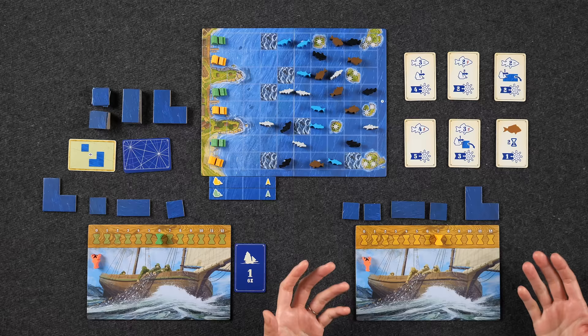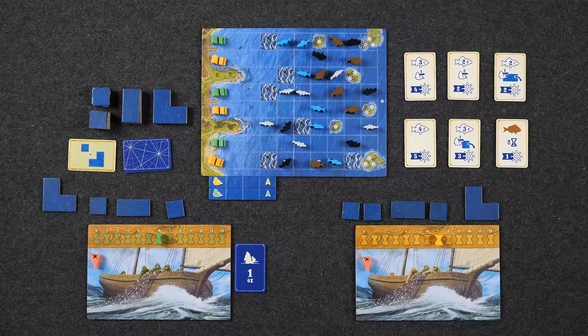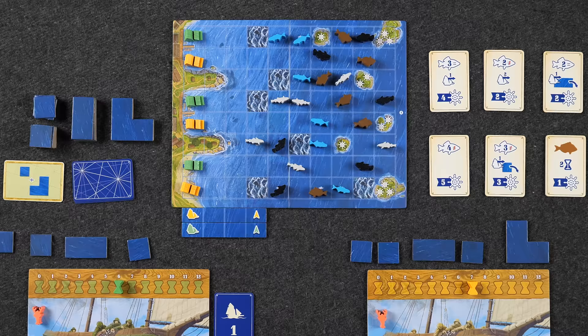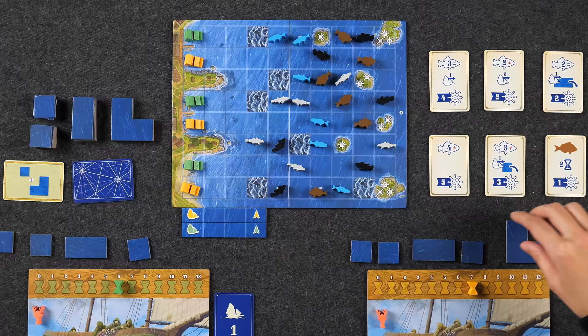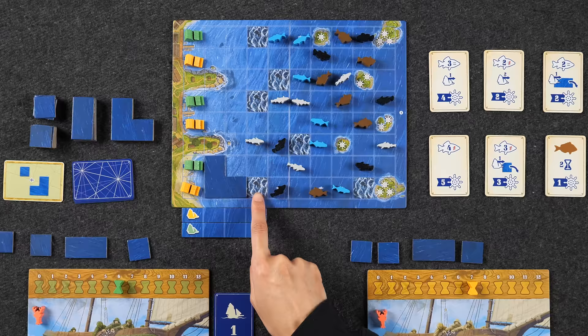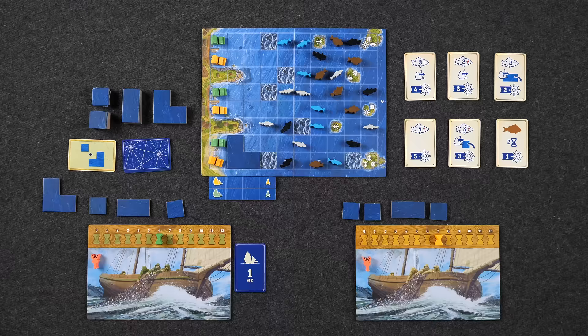Then you move on to the actions phase, starting with the first player, alternating one action each. The first action type is charting a course on the ocean — it does not cost any time. We cannot move our boats across the light blue spaces; we have to place ocean tiles. When placing an ocean tile, it has to be orthogonally adjacent to a boat on the board — it doesn't have to be your own boat. You cannot place a tile over a fish, rough waters, an island, or the shore. Each turn you only place one tile.